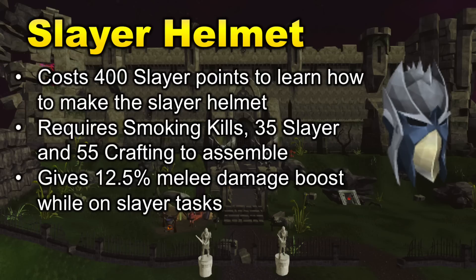Once upgraded to the full Slayer Helmet, it provides a 12.5% accuracy and damage boost when you are on your Slayer task, and this is for all combat styles. You will also need to complete the Smoking Kills quest before you can get the Slayer Helmet. As someone who highly recommends new players training Slayer early on, this is a really great first unlock for newer players trying to get into PVM and bossing.